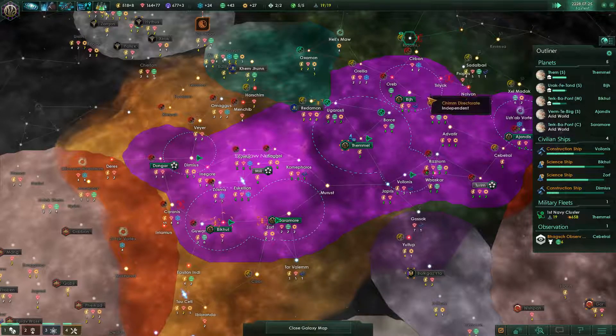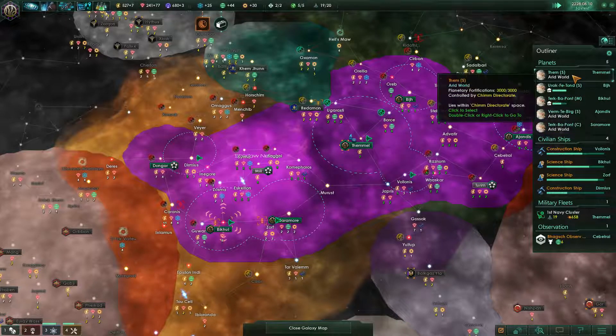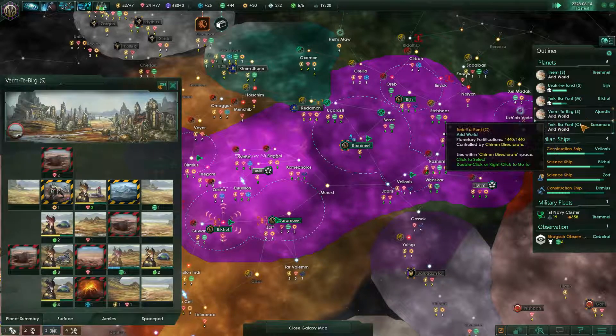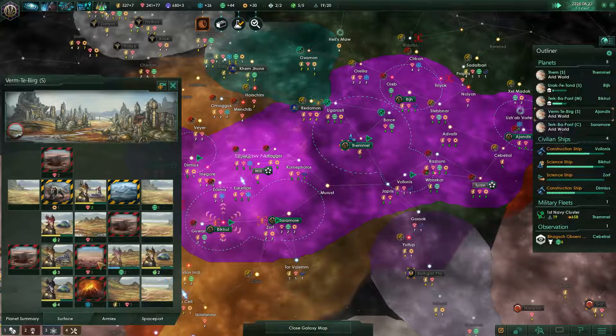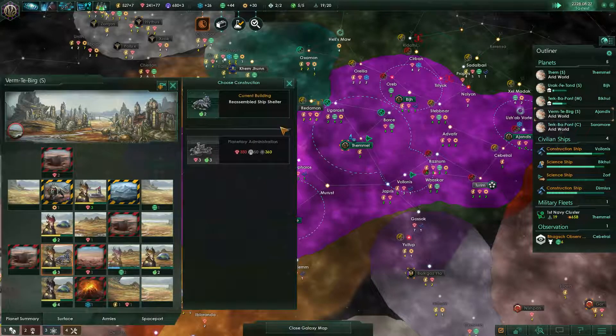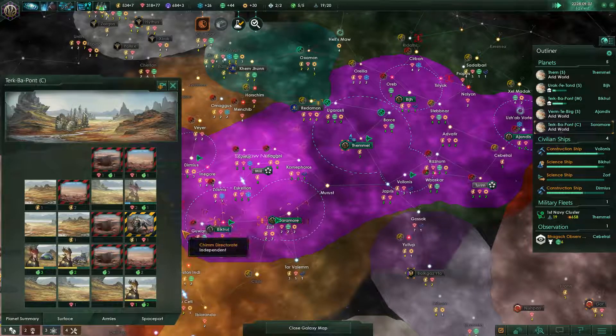Crystalline entities and void clouds in the area. Construction complete. We just need to get some more minerals and we can upgrade this to planetary administration as well.